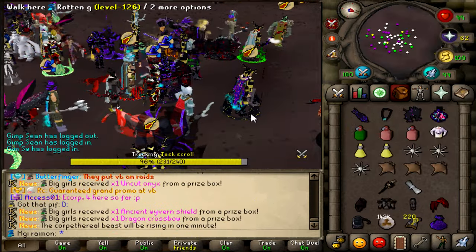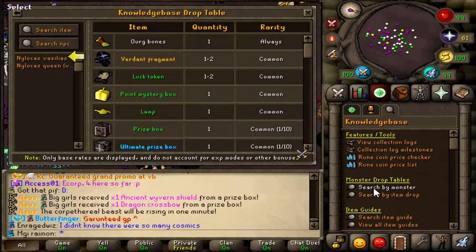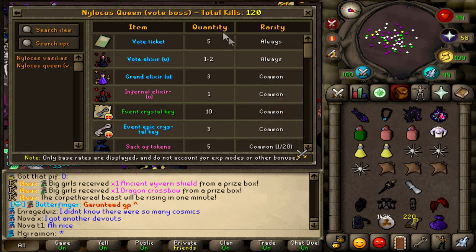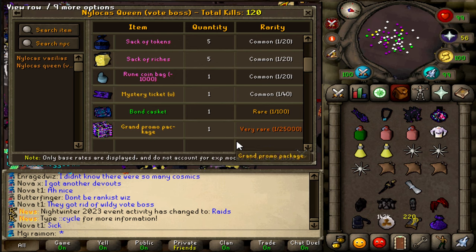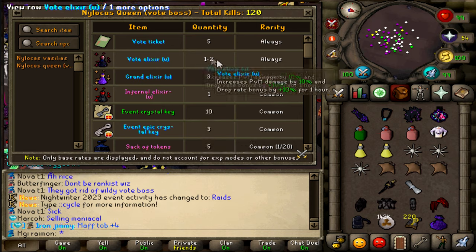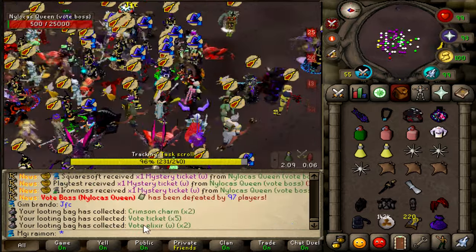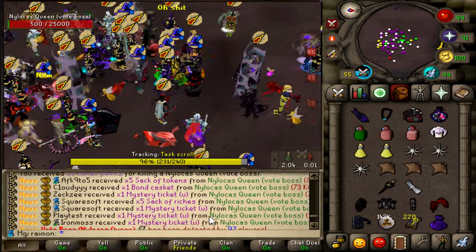Preparing to do my Hunlefs but a vote boss is spawning. Remember, they also changed the vote boss now — it will actually give more loot now and the willy version has been removed. So you get one to two Vote Alexis, five vote tickets, overall better loot it seems like. Bond gasket, one in a hundred. Vote Alexis is where it's at, but a bit sad it's one or two rather than a guaranteed two. First ever new boss and I get two Vote Alexis — beautiful. Also got a bond gasket.